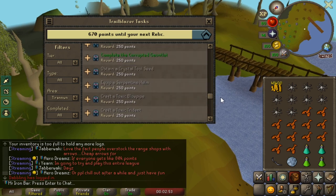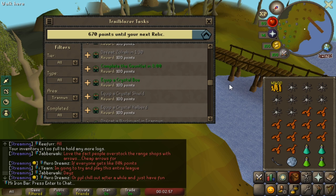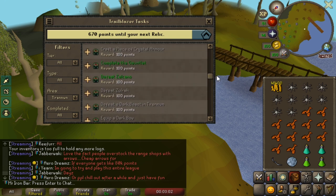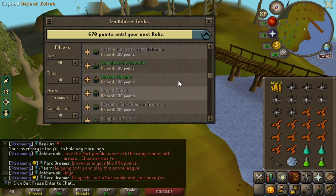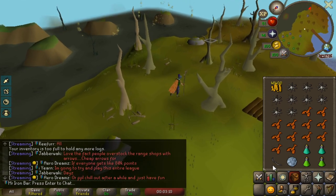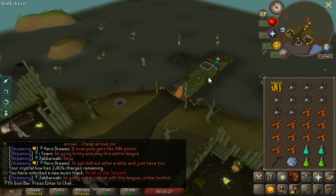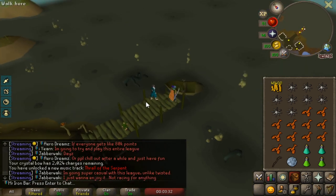We're going to hit up Zulra real quick because there's 200 free points — potentially. There's a challenge to defeat Zulra in 130 health, and one for just defeating Zulra at 100. So that's a quick 200 points. We're going to put the crystal ball to the test — I'm looking for the blue rotation. If I don't get the blue rotation, I'm just going to log off. It's a really good trick that everybody should learn.